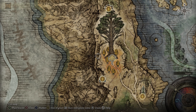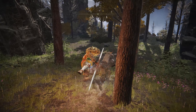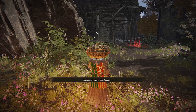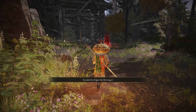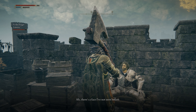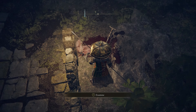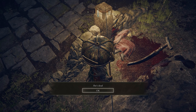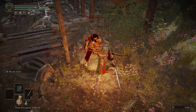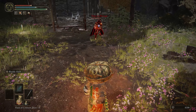Once you're done with the catacombs, ride north, and north, and north. There's a shack here with a site of grace — and oh look, it's Edgar the Revenger. If you don't remember Edgar, you meet him at Castle Morne at the southern end of the Weeping Peninsula, and you give him a letter from his daughter Irina, who is later violently murdered because Edgar is a crappy dad. He swears revenge on whoever committed that act, and he must be a terrible detective as well, because he apparently thinks everyone who comes by his shack killed his daughter. This guy sucks.